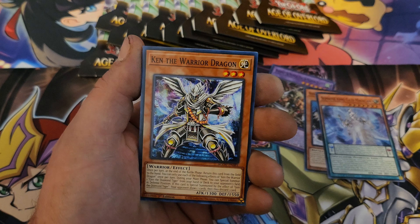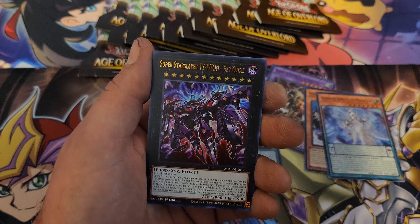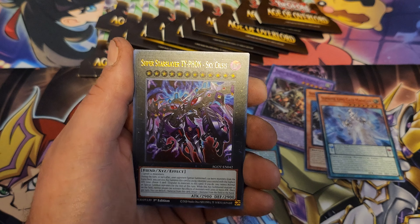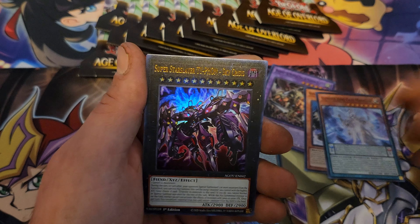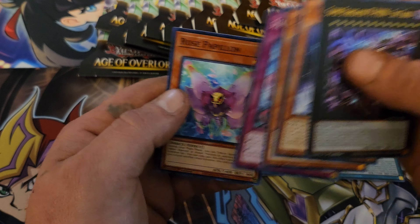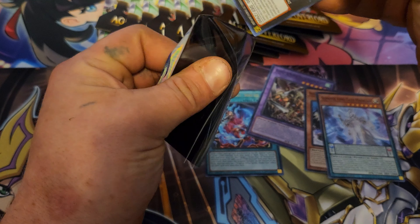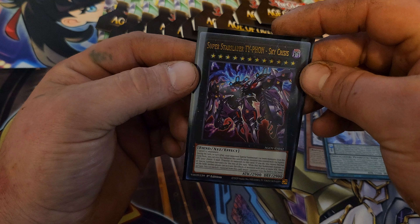There's gotta be some hits in these 21 blisters. And here we go — we got a Sky Crisis! That is what we're looking for: an Ultra Rare Super Star Slayer Sky Crisis! Let me sleeve this bad boy up. Hell yeah!